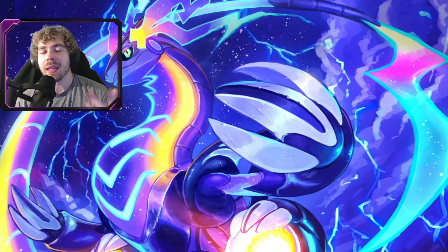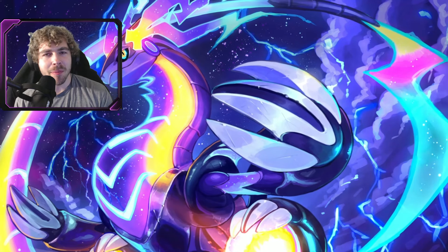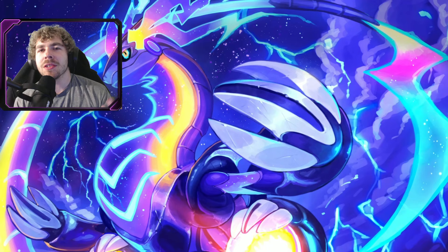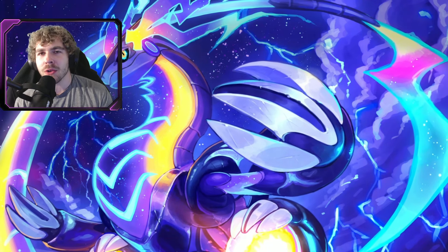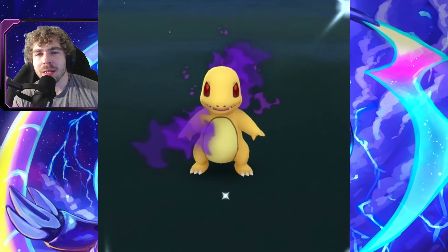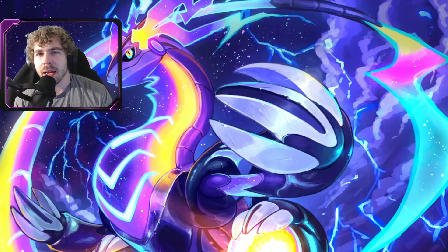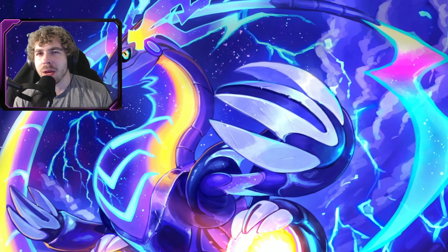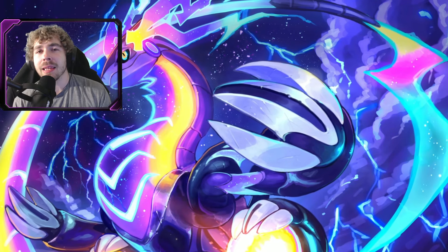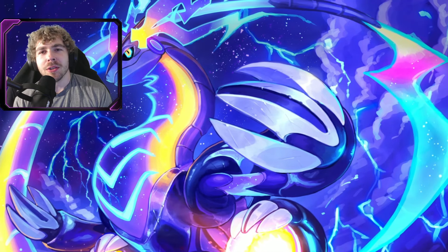Some of these costumed Pokémon can be found in Team Rocket Grunts. The one that a lot of people said to look out for — and I told you guys to look out for this too — is the Kanto starter Pokémon, because you can find their shiny shadow variants in Team Rocket Grunts. A male Team Rocket Grunt who says something like 'get ready to be defeated' can give you either Squirtle, Bulbasaur, or Charmander.